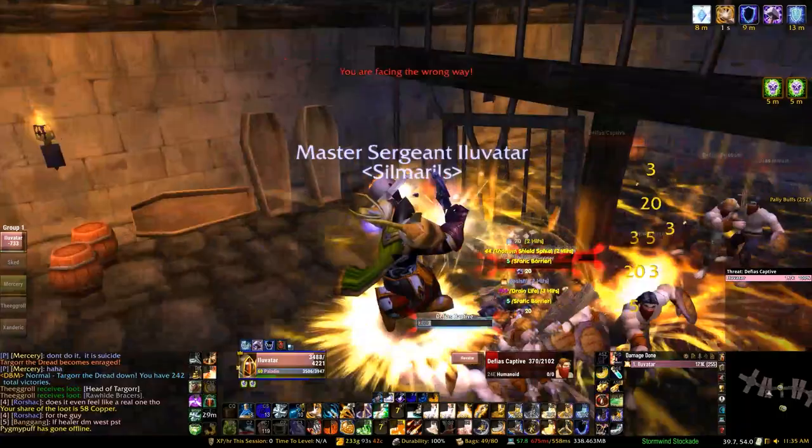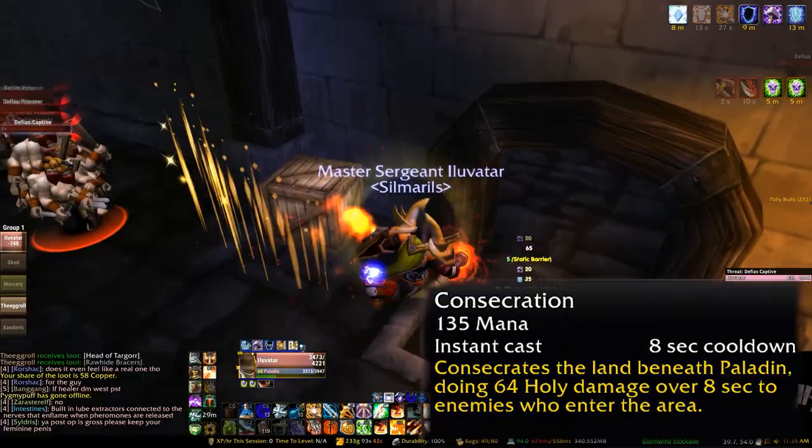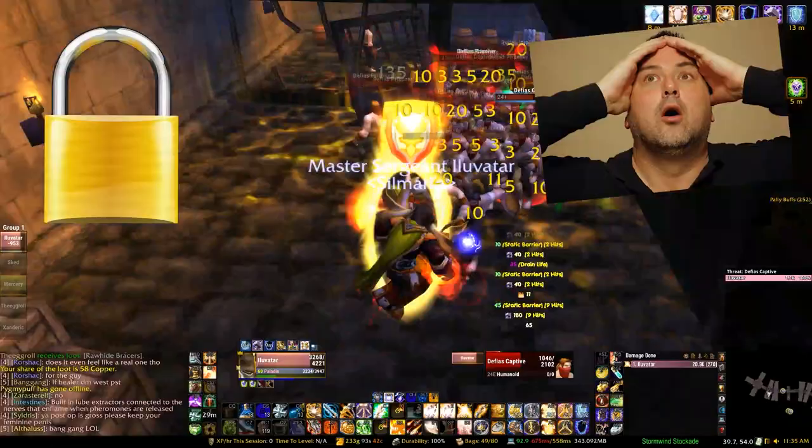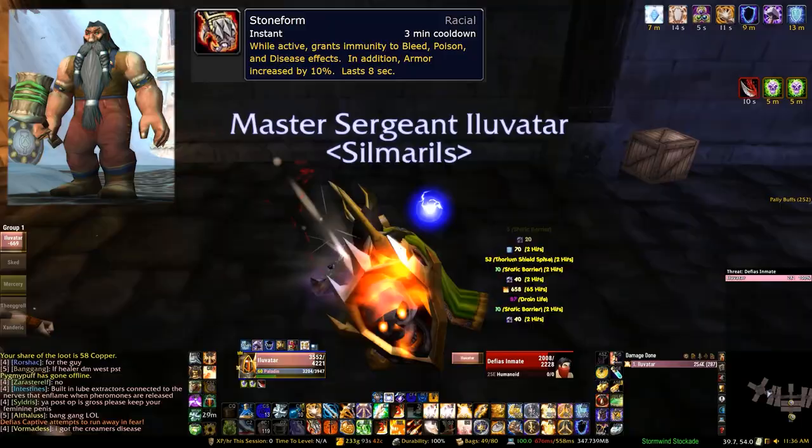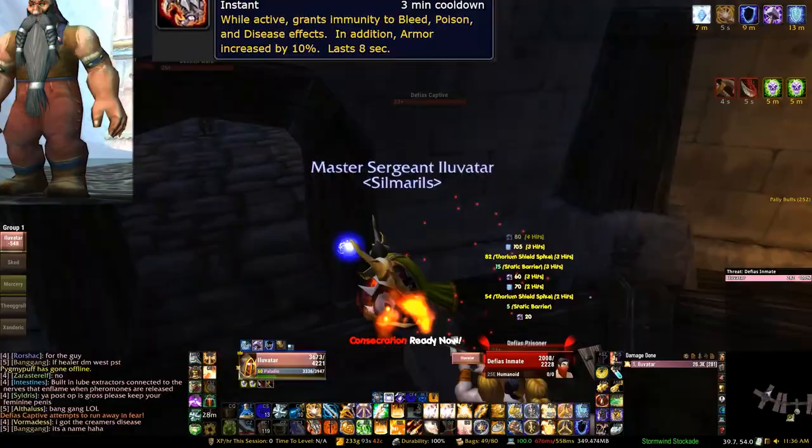Another good trick to learn for paladins is that you can use rank one Consecration on guys at the end of each room. It grabs them without you having to go in there and potentially get stunned and locked in, and it saves a little bit more time for the run. Another key thing to keep in mind is that if you are a dwarf paladin, it's good to use Stone Form. There are diseases in Stockades that build up quite a bit, and that 10% armor increase for a couple of seconds helps you mitigate damage when you're taking all these hits.